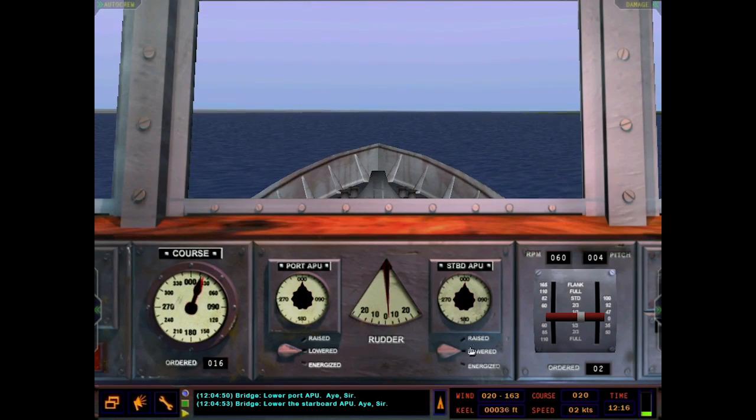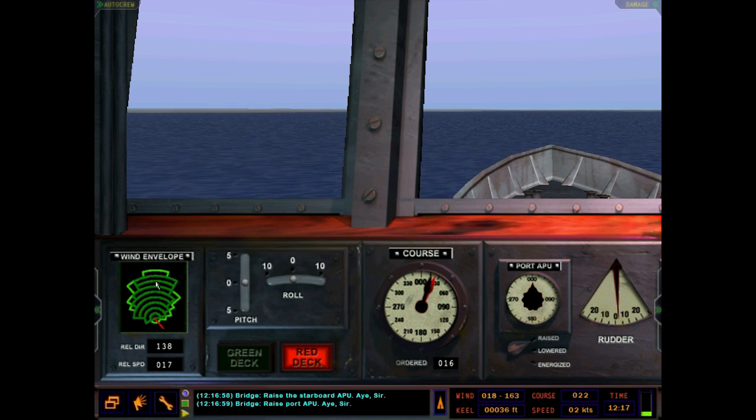That's the APUs. Let's get those back in and come to the left here — there are multiple stations at the bridge. Over here you get the helicopter stuff: the wind envelope display. What this shows is where this little red indicator can be for you to conduct flight ops. The red indicator shows the relative direction and speed of the wind. Right now we do not have the proper wind envelope for helicopter flight ops. The bigger outline is where flight ops can occur in daytime; the smaller one is for nighttime. These concentric rings are five-knot increments, so the maximum wind speed for daytime flight ops is 45 knots.